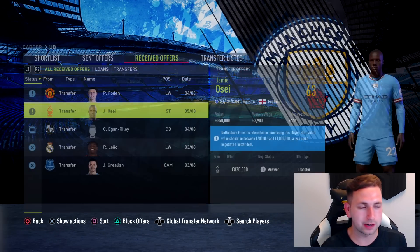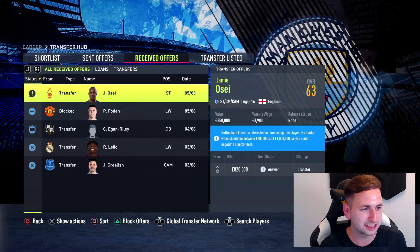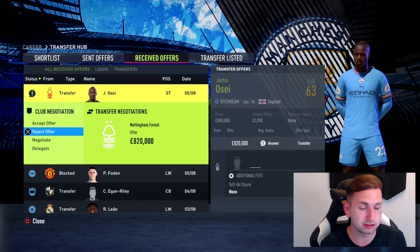Straight away we promote Jamie Osei, and Nottingham Forest come in to try and sign him. Man United also came in — I'm blocking that, I'm not selling him there. Osei, I don't want to sell him, I want to loan him out, so let's reject that offer.